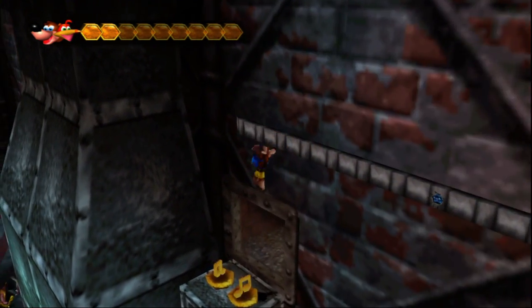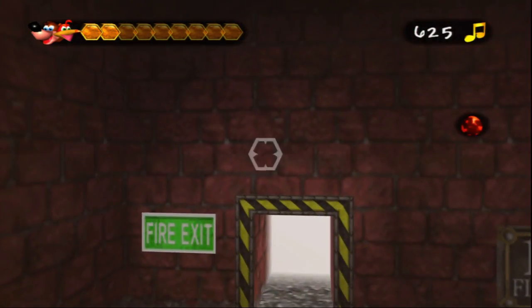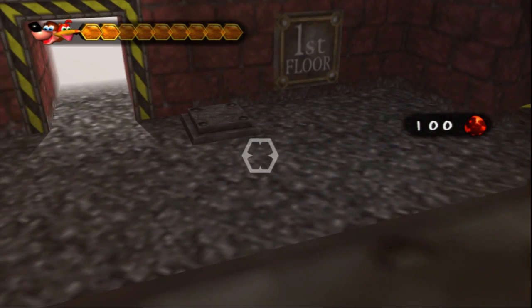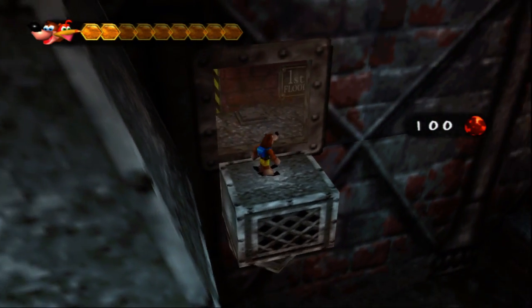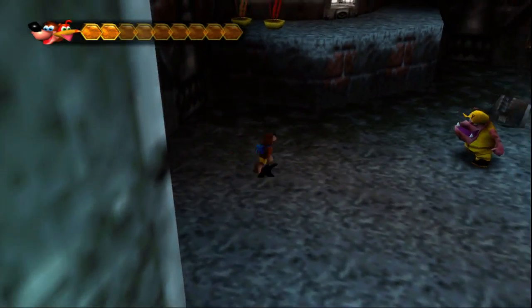Hey, look at those notes — fantastic. A whole lot of nothing except for a switch that I see we can't get to. I'm assuming that's going to take us out to the front gate and let us have a passageway in, but keyword there is assuming.